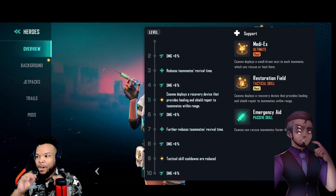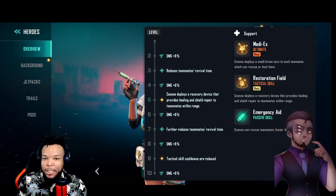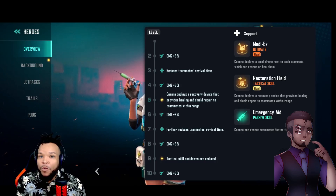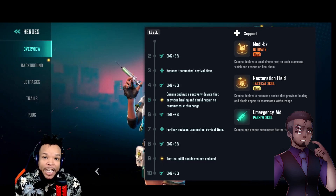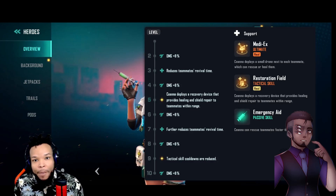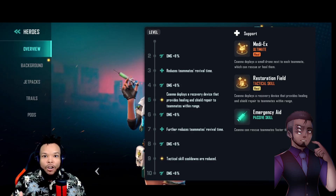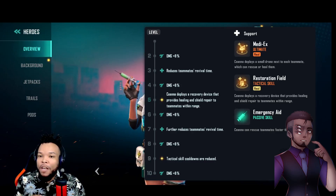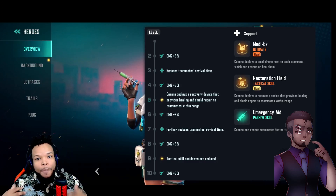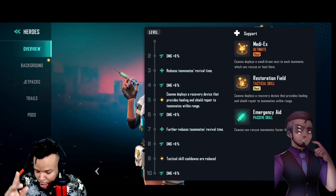Her go-to skill is the Restoration Field. This can block bullets and be placed on any flat surface — stairs and similar terrain work well. It heals everyone in the surrounding area. You can even use it in the zone to keep teammates safe and healed instead of burning through crucial med packs. If you get caught outside the zone, this is where Senna really thrives. In the later circles her healing output drops, but comboing Medic X with the Restoration Field keeps you safe, especially with teammates whose passives boost healing and shield effects.